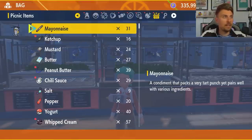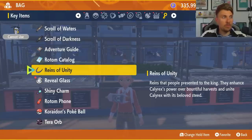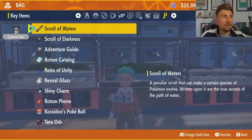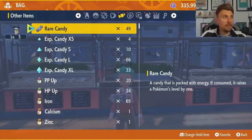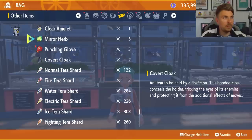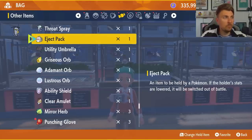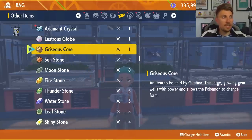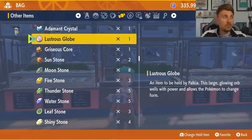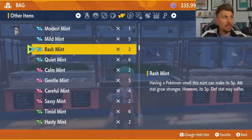Once you're done, the vendor will disappear. When you check your key items, you'll see the Scroll of Water, the Scroll of Darkness, the Reigns of Unity, and the Reveal Glass. The other items — the Lustrous Orb, Adamant Orb, Girious Orb, Rusted Shield, Rusted Sword, Girious Core, Lustrous Globe, and Adamant Crystal — will all be in your held items section.